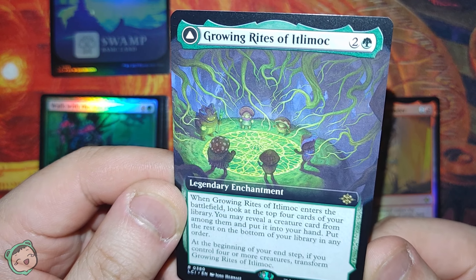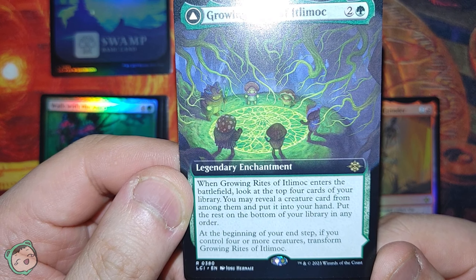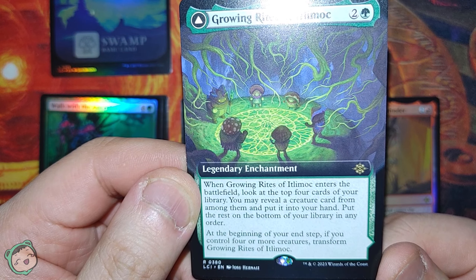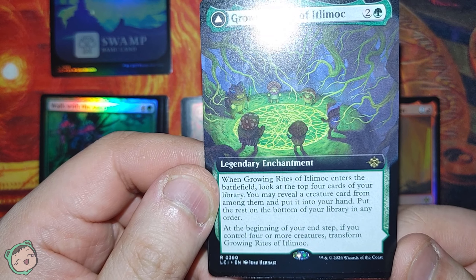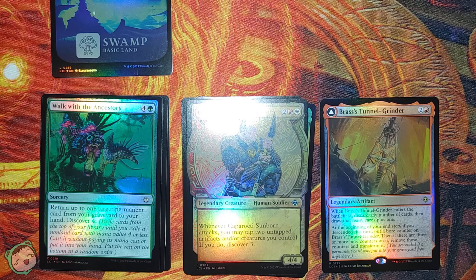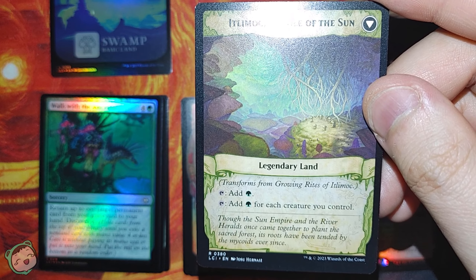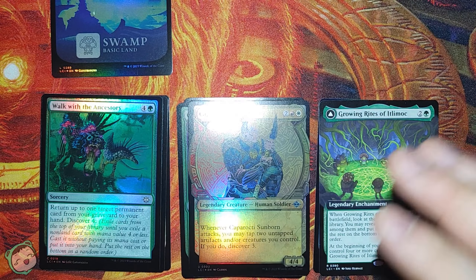Next up, we got Growing Rites of Itlimoc for two green. When this enters the battlefield, look at the top four cards of your library. You may reveal a creature card and put it in your hand, then put the rest on the bottom in any order. At the beginning of your end step, if you control four or more creatures, transform this into the Cradle of the Sun. Tap to add green, and tap to add green for each creature you control. The transform lands seem pretty good.